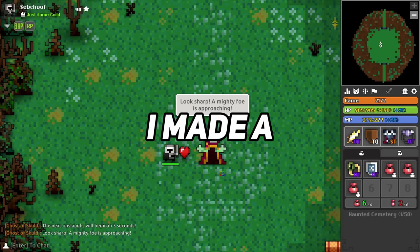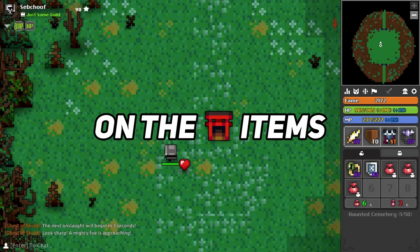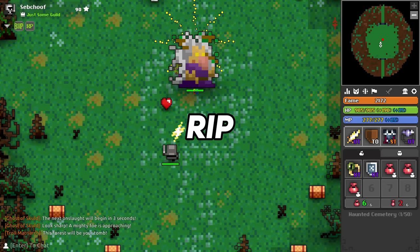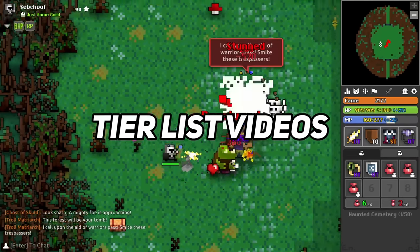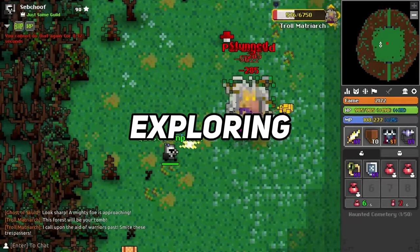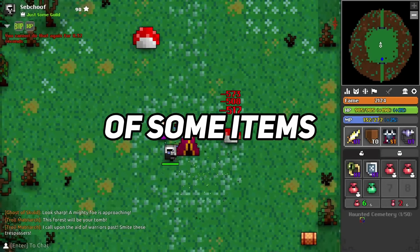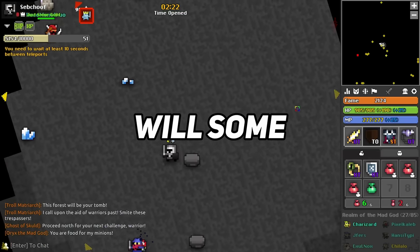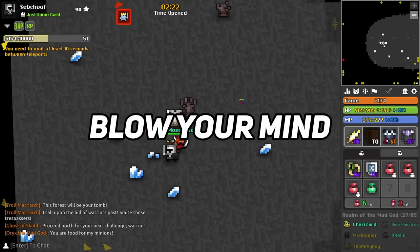Hey guys, Seb Choof here. Recently I made a tier list on the Moon Knight Village items and unfortunately they basically all got buffed, so RIP to that hard work. But I want to make more tier list videos — it's honestly really fun to me exploring the complexities of some items, uncovering some crazy strats, and rating the items against each other. And man, will some of the things in this video blow your mind.